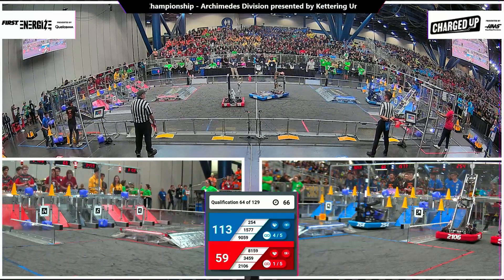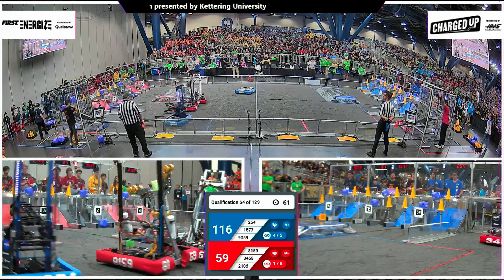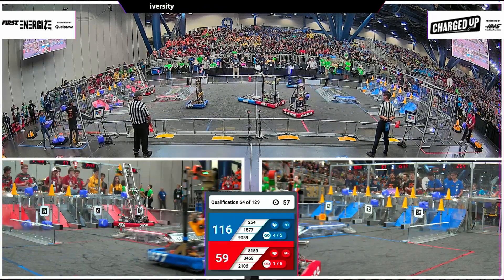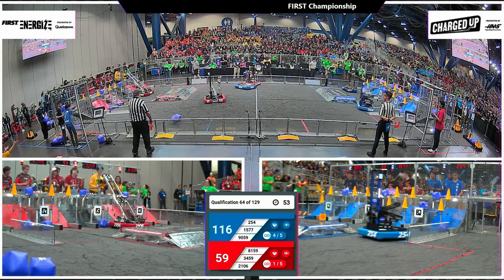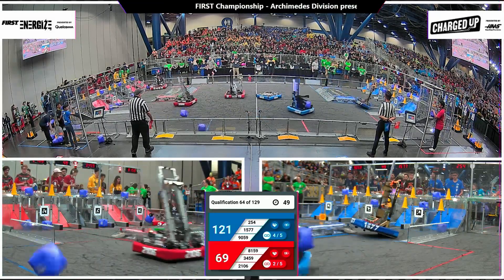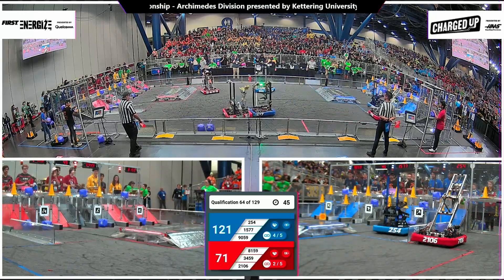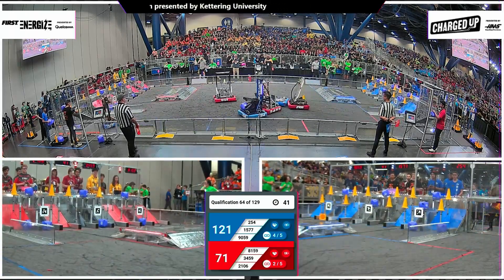81-59 and 90-59 towing off here at midfield, trying to slow down these teams. 90-59 playing a little bit of opportunistic defense, trying to keep 81-59 off of their teammates. Now switching gears, going for 34-59 — Team Pyrotech. Despite the defense, they make it around the far side of the field, around the charge station and down into the hybrid node. It's 121 to 71.